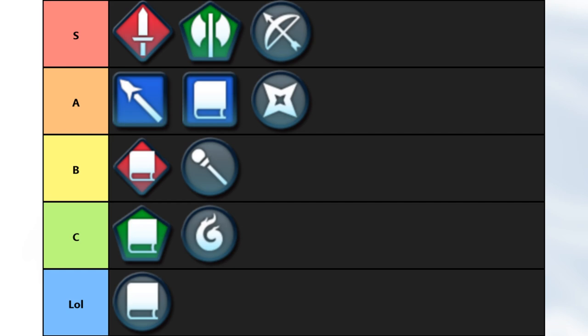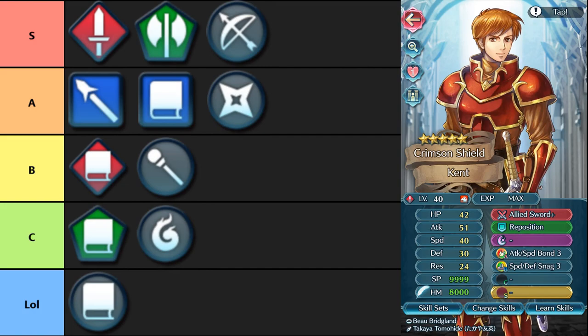We may as well just get started with the swords. The swords have actually really struggled in terms of inheritable weapons for a really long time. But ever since Winter Manuela came out with Winter Rapier, it's just been snowballing, because pretty much every single month — maybe minus a couple of exceptions — we've been getting a brand new inheritable sword, or some seasonal sword that was previously locked behind the seasonal, now in the normal pool.